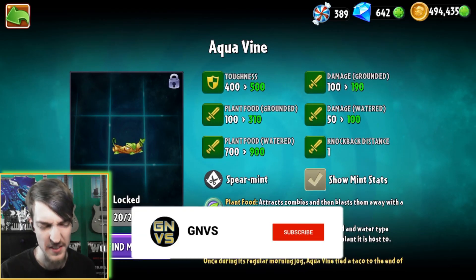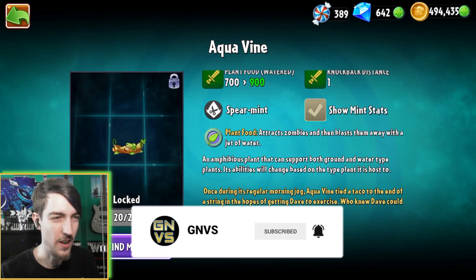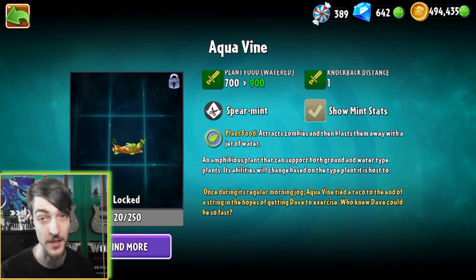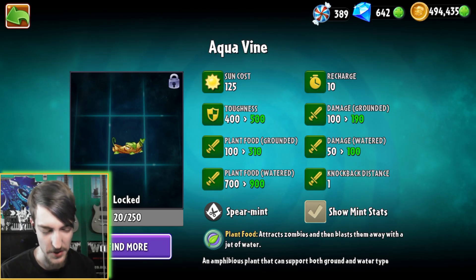It's in the Spearmint family, which is interesting. I suppose there's no water one really — there's Eye Spy Spirits. It's physically the same thing, but at the same time it isn't, so it wouldn't work. It's an amphibious plant that can support ground and water type plants, basically copying Plants vs. Zombies Heroes. It will change both the water type of plants it's host to. There's not going to be any more info, so I'll just have to experiment.